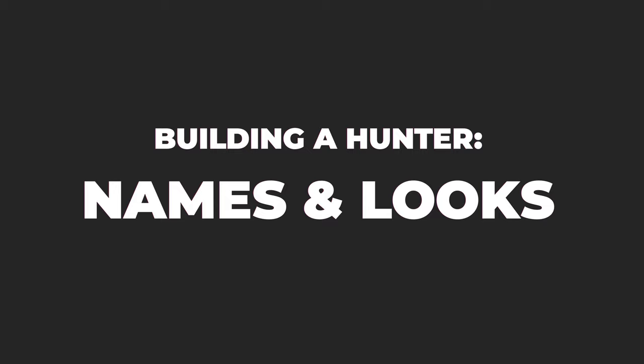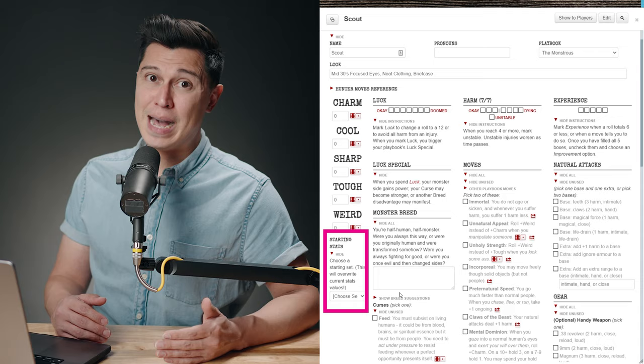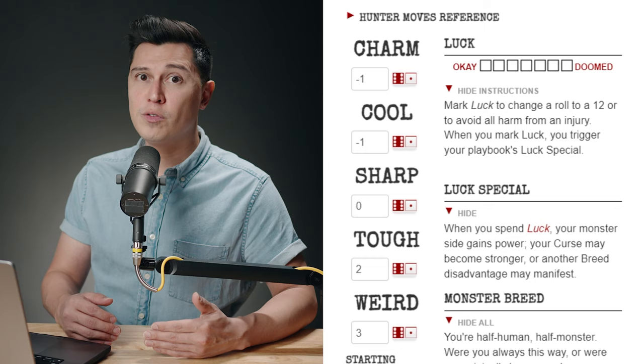Names and looks — have players pick a name and look, like hairstyle, outfit, temperament. Maybe they're a woman in their mid-30s with focused eyes, wearing neat clothes and a briefcase. Next, your players are going to choose their hunter's ratings based on five options. Each of these options have strengths and weaknesses. These ratings are what are added to the die rolls throughout the game, so have your players keep that in mind.